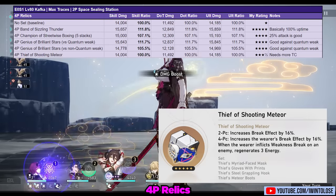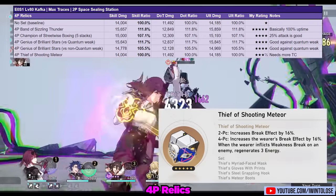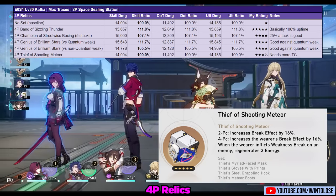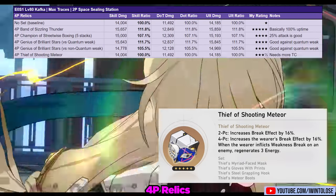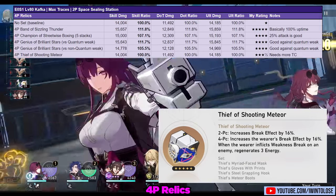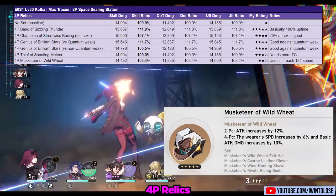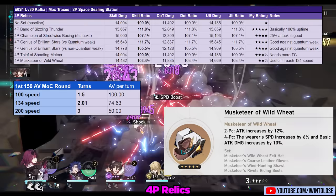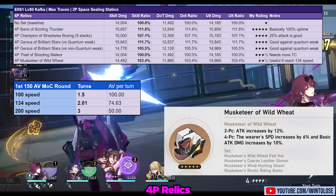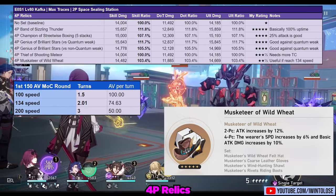Next is the Thief of Shooting Meteor. This set has potential since increasing the damage that break DOTs deal will also significantly improve Kafka's damage output, and the energy it provides when breaking can shorten her ultimate rotation. However, you need to break with Kafka, and oftentimes the enemy is dead before you manage to break them. Finally, you can consider the Musketeer of Wild Wheat if it helps you reach 134 speed, as Kafka will then be able to go twice during the 150 action value first memory of chaos turn, which can hugely save turns if you're able to wipe out a couple waves.